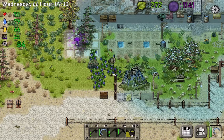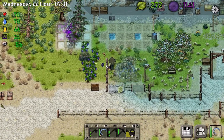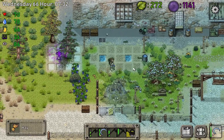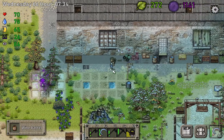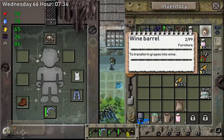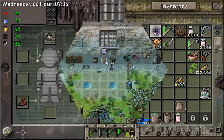You need at least five grapes to put in the fermentation barrel. This is the fermentation barrel — they call it the wine barrel. Just place it; I'm going to place two of these.